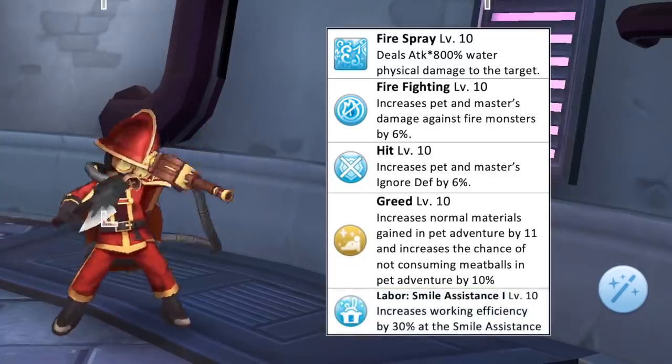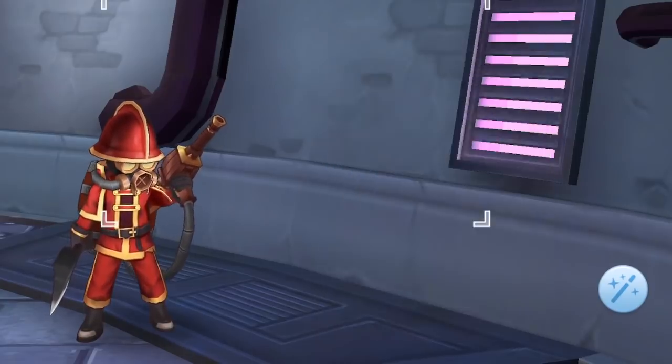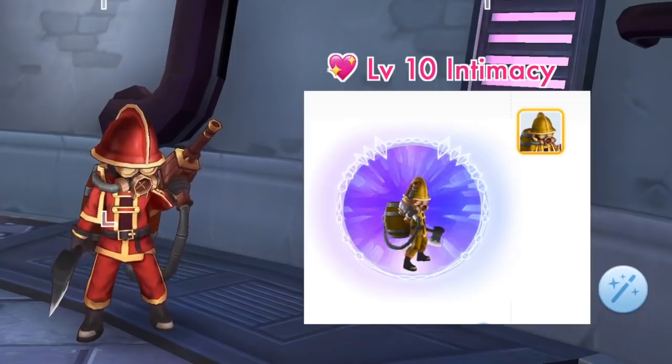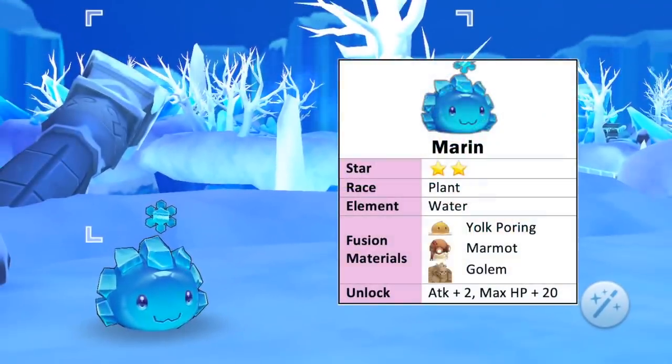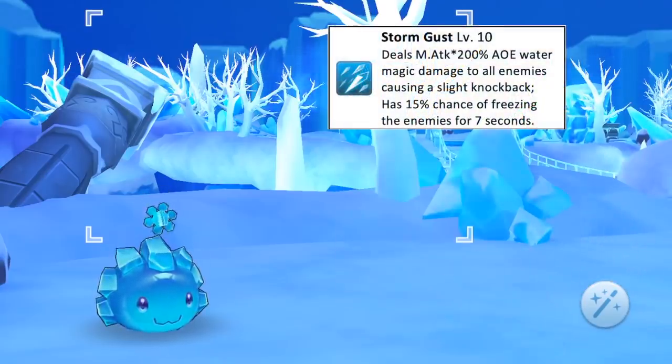As for pet labor, it is best to assign Removal at the Smile Assistance for plus 30% working efficiency. This is how a Removal with level 10 intimacy will look like. As for the other 2-star pet, we have Marion, which is of plant race and water element. The fusion materials needed to obtain it are level 10 Yulk Pouring, level 10 Marmot, and level 10 Golem. Unlocking this pet gives plus 2 attack and plus 20 max HP. Its offensive skill is similar to Storm Gust, which deals water magic damage and has a knockback and freezing effect.